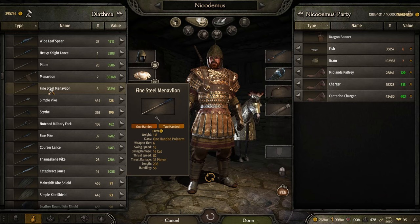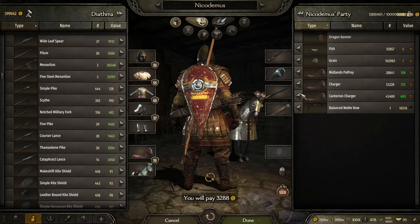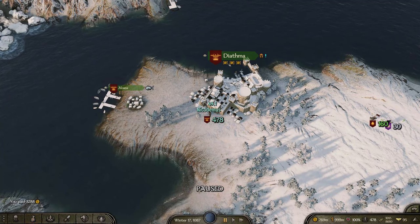A little tip: if it says 'lance' in the name, there's a good chance it'll be couchable. You can see right down here it allows you to couch that lance — that's the one we want. We're going to want the heavy knight's lance. So we'll just equip that on our person, and now all we have to do is the actual act.